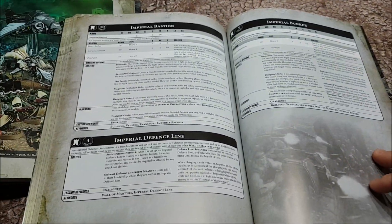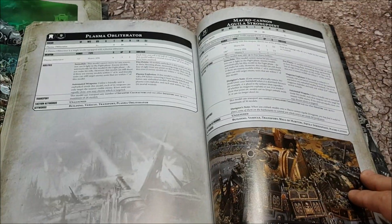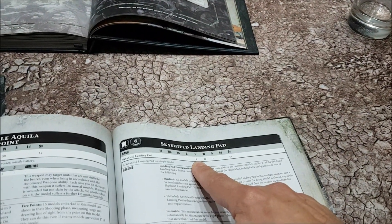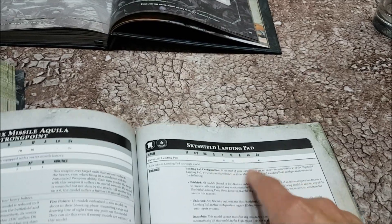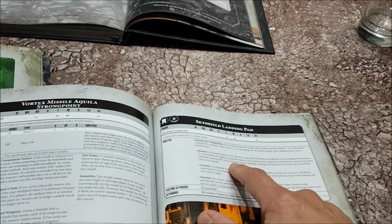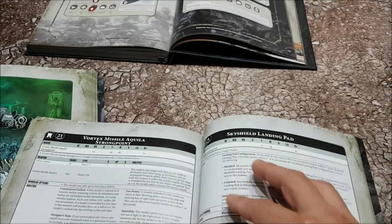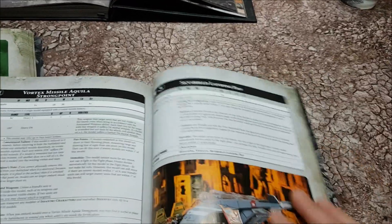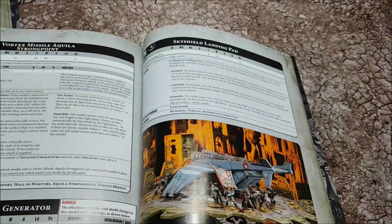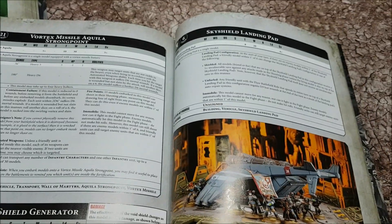The Skyshield Landing Pad now has toughness 8 and 20 wounds with a four-up save - it can finally be destroyed. When shielded it only gives a five-up invulnerable save to units on top. Remember people bringing Skyshield landing pads, sticking models on them, and shooting - you could never take it out before. Well, now it's a five-up shield but with 20 wounds it's still extremely tough. I've never killed a Skyshield landing pad - but we can now.